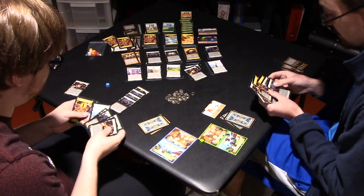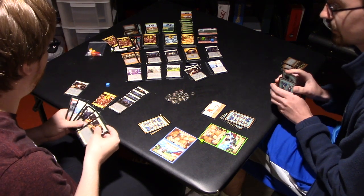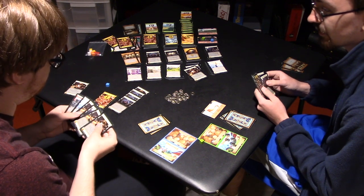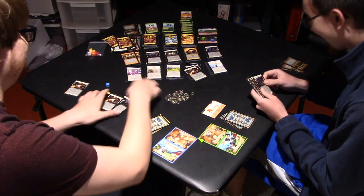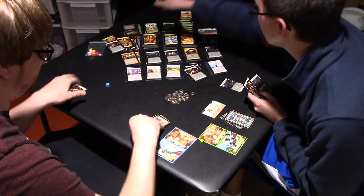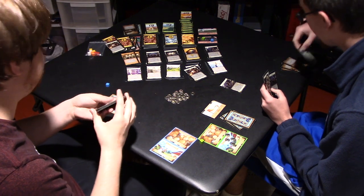I got a whole whopping one coin. I don't want the Copper. Silly boy. Grave Robber — a Rat into a Gold, right? Trash an action card from your hand and gain a card costing up to three more than that. Yep, that works. Did you draw an extra card for trashing the Rats? I'm doing that right now. And then for Sewers, I'm trashing Rats, which gives me another card.